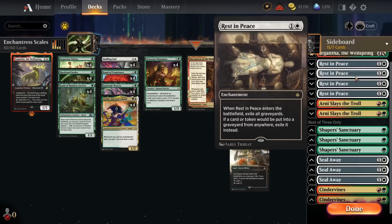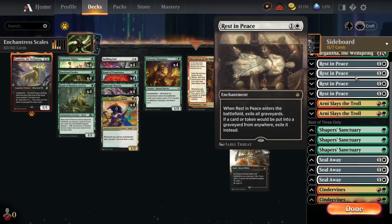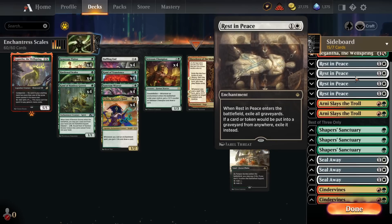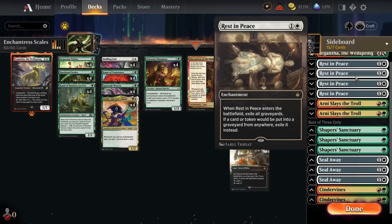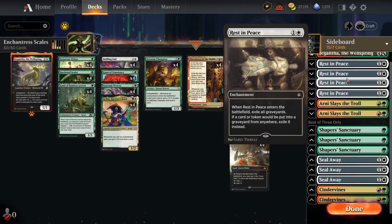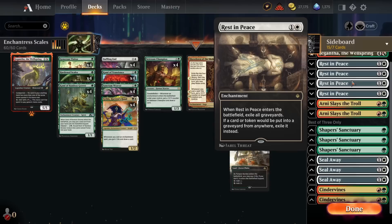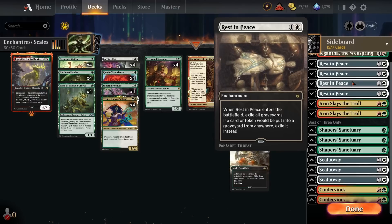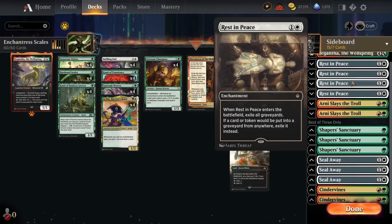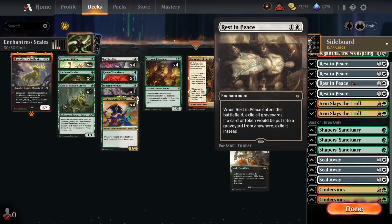Onto the sideboard. Starting off, we've got four copies of Rest in Peace as our graveyard hate of choice. It's an enchantment so it plays well with our enchantment synergies. Normally you're not happy playing more than two or three copies since additional copies don't do much, but in an enchantment deck we don't care — if we draw a second or third copy with Sithis or Satessant Champion in play, it just replaces itself immediately. It also helps trigger Generous Visitor and Kami of Transients. Running four copies is not a drawback at all in this deck.